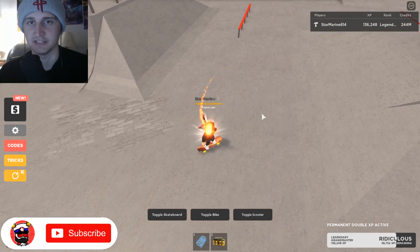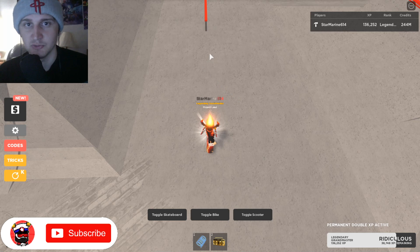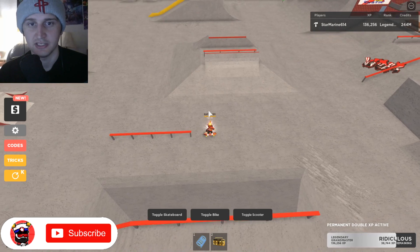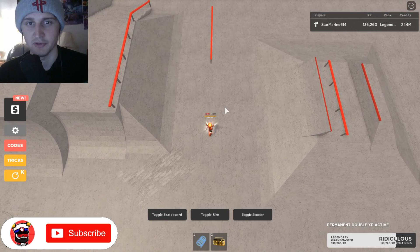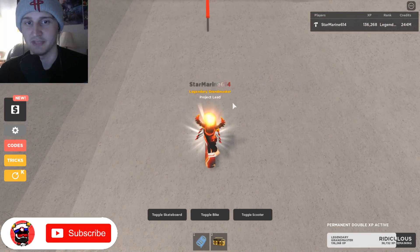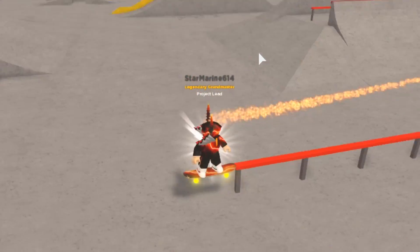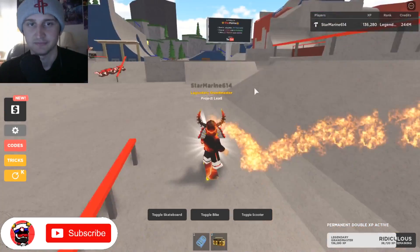This next grind I'm gonna show you is a backwards grind. It's a 50/50 grind but you're doing it backwards. What you want to do is line up the rail again, and when you get to about right before the rail, you're gonna hit X and then jump — but really fast. This is one of the more difficult grinds and even I mess this one up a lot. So: X, jump — and then you do a backwards grind. You hit X before you hit spacebar, so it's X, jump, X, jump. You have to do it pretty fast.